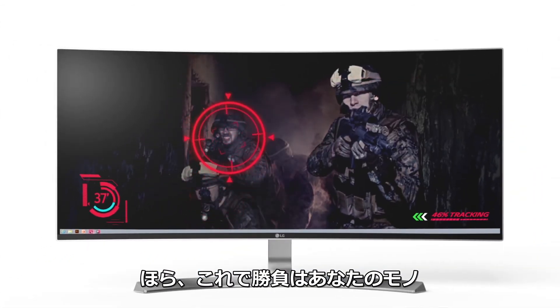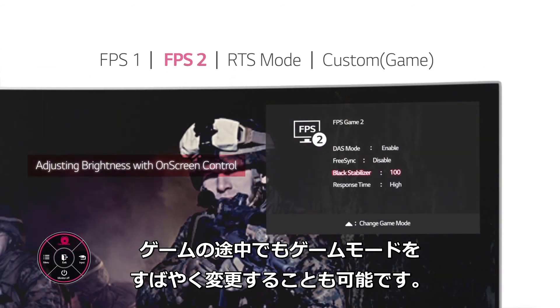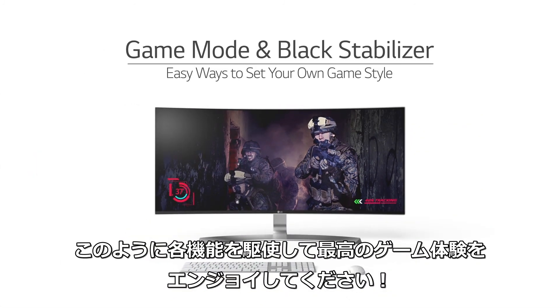The victory is yours now. For Game Mode and Quick Circle, you can easily switch between different Game Modes while playing a game. Enjoy the best gaming experience with Game Mode and Black Stabilizer.